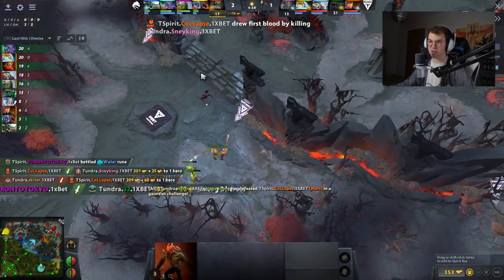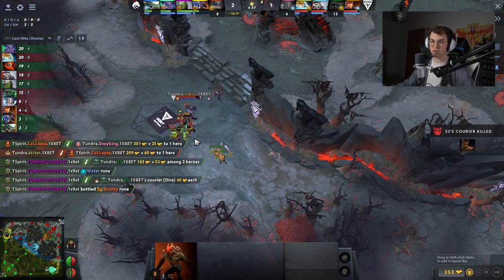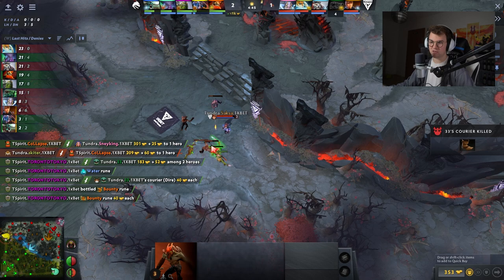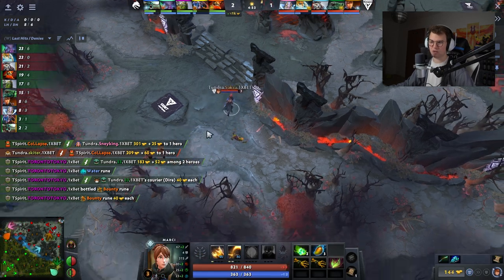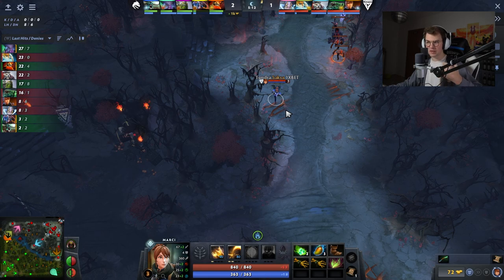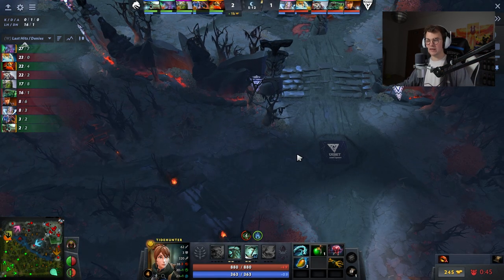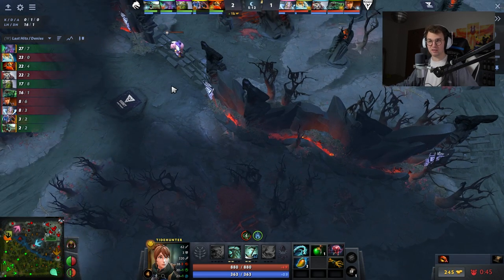He denied one wave bottom, then another wave mid — this is with the flagbearer creep — and now he's going to deny even more creeps from the third wave he pulled on. So he basically denied like 10 creeps in this play, getting a lot of levels and gold. This is something really interesting, and there was even 3-3 drawing on the minimap like 'yo, take this wave from bottom to mid and deny it here as well.' Let me know down below if you actually did see this.